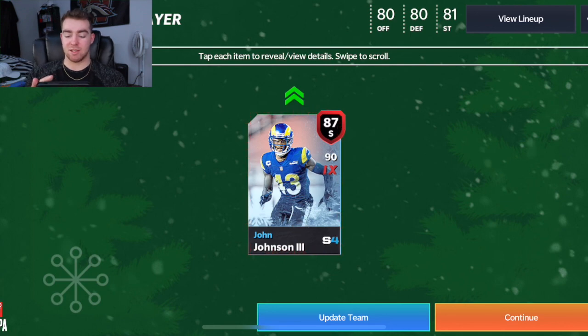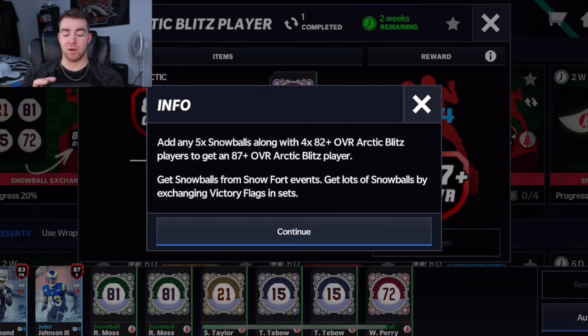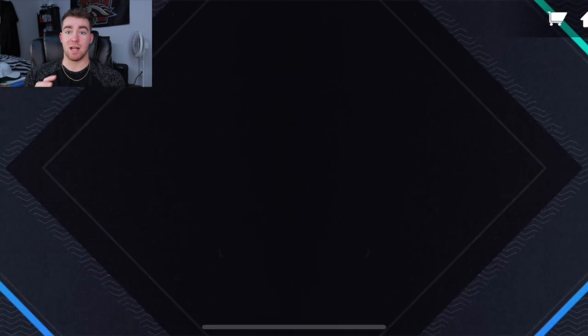Okay, John Johnson — not terrible, not terrible. 84 speed. My team is not the best, so that's definitely an upgrade for me right now. I am gonna be upgrading my team a lot more, but that's really it for the pack opening.